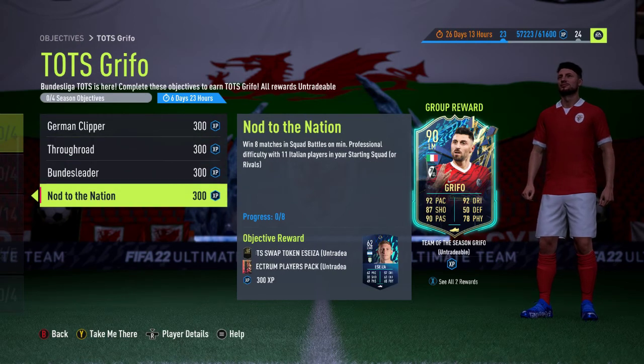It's 13 games in total at a minimum. This last section has the swap token — EZIA, I think you pronounce it — and the LNAC from Players Pack for Nod to the Nation.